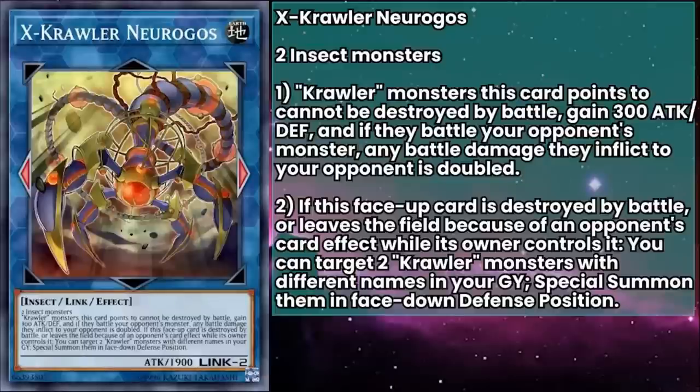First is Ex-Crawler Nuragus, a Link monster with 1900 attack, requiring any two insect monsters as material. While on the field, Crawler monsters this card points to can't be destroyed by battle, gain 300 attack and defense, and if they battle your opponent's monster, any damage they inflict is doubled. This can work in two different ways — either you set a Crawler in a zone that Nuragus points to, in which case you're highly telegraphing that it's a Crawler so your opponent won't attack into it, or you make another Link Crawler at one of those link points so it has an attack stat worth leveraging that double damage effect. You could even make two Nuraguses that point to each other, so neither can be destroyed by battle and they both deal double damage.